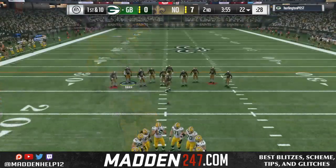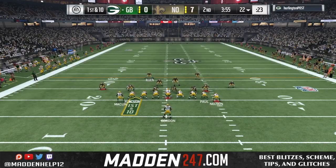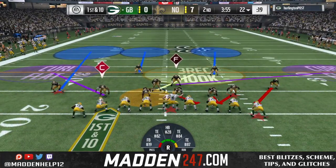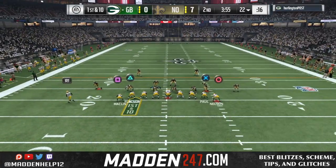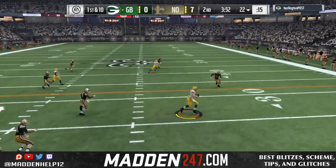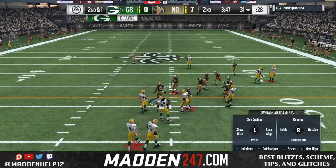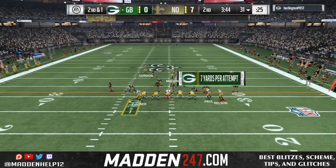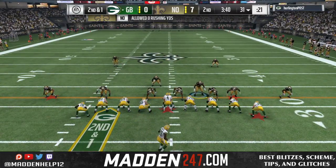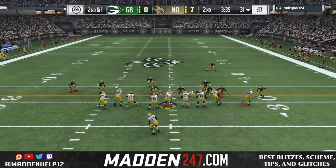Still in the jumbo heavy, we're going to go to the crash blitz 3. Make sure you check the setup for this play — it's really good. I didn't get a chance to press, so the corner's not closer to the line of scrimmage, but the blitz still comes in untouched. He had a quick underneath read. He's going to go no-huddle, and since I run jumbo heavy myself, I know what works and what doesn't.